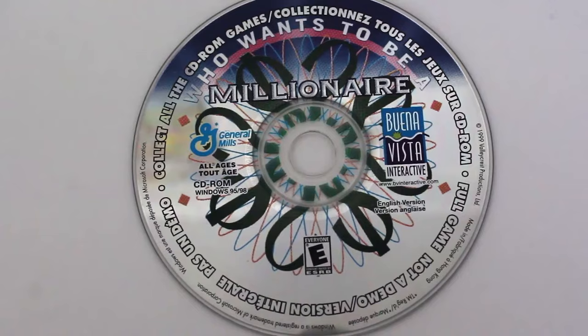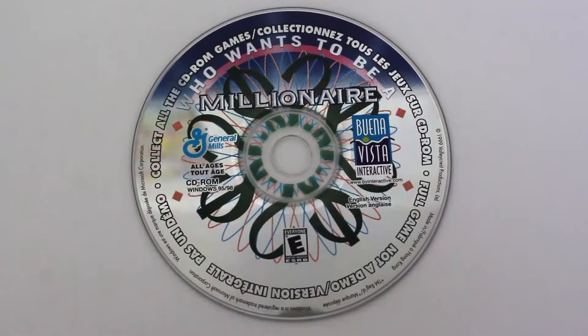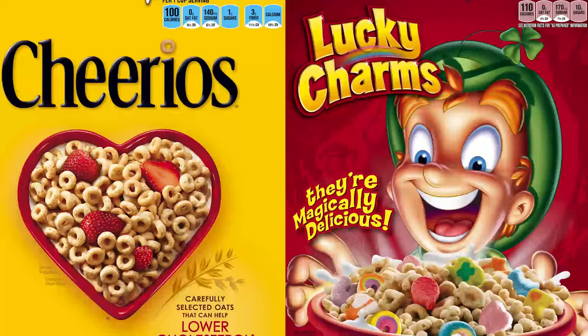Today we're going to take a look at Who Wants To Be A Millionaire for the PC. This is the General Mills version made in 1999 by Valleycrest Productions and published by Buena Vista Interactive. Despite being made in 1999, this actually came in a General Mills cereal box sometime in the 2000s. According to the back, this disc was assembled in Hong Kong in March of 2001. General Mills are the guys responsible for Lucky Charms and Cheerios. Apparently they had a promo going on where packages of General Mills cereal boxes contained one of however many CD-ROM titles.